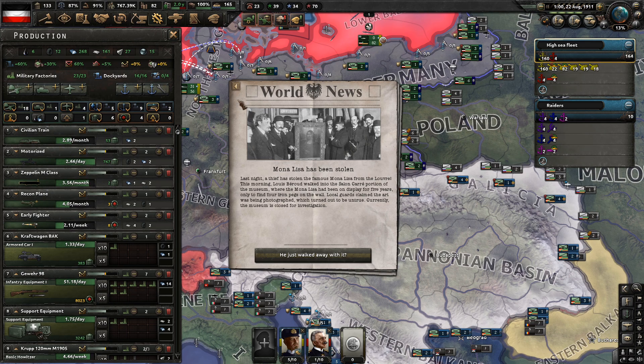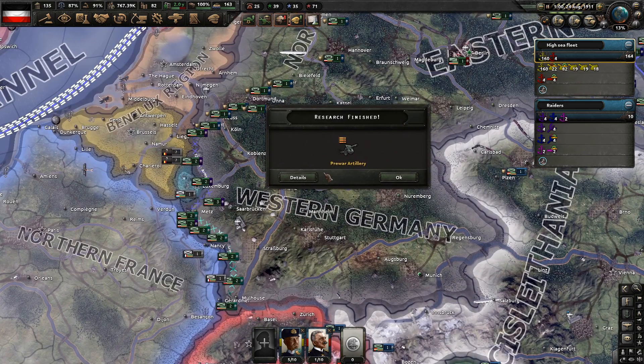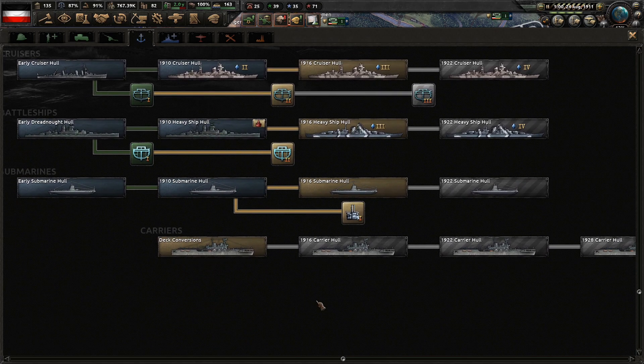The Mona Lisa has been stolen! Last night a thief stole the famous Mona Lisa from the Louvre. Louise Béraud walked into the Salon Carré where it had been on display for 5 years, only to find 4 iron pegs on the wall. Local guards claimed the art was being photographed, which turned out to be untrue. He just walked away with it. I like that they have these small historical flavor events from the period. Alright, so we finished our pre-war artillery. We're in a research slump where everything we try to research is ahead of time.